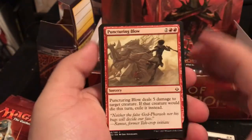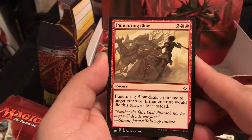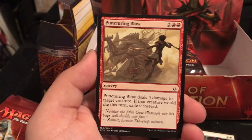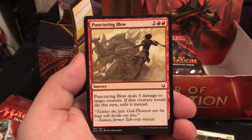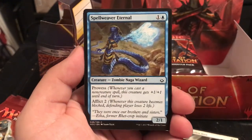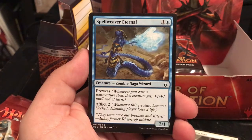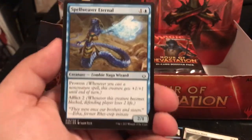New card - Puncturing Blow, a Sorcery for 4 (2 red, 2 colorless) - Puncturing Blow deals 5 damage to a target creature, and if it would die this turn, exile it instead. Very nice for getting rid of something. Spellweaver Eternal is a 2/1 for 2 with Prowess and Afflict 2 - whenever you cast a non-creature spell, this creature gets +1/+1 until end of turn.